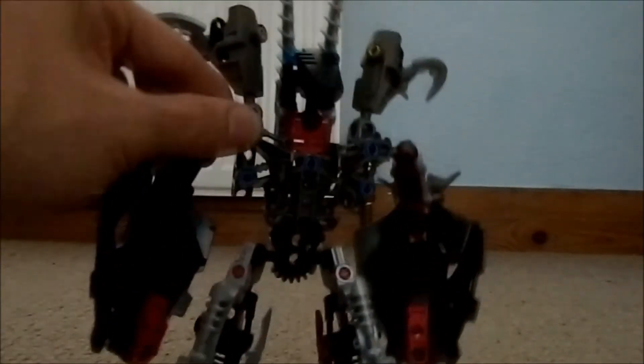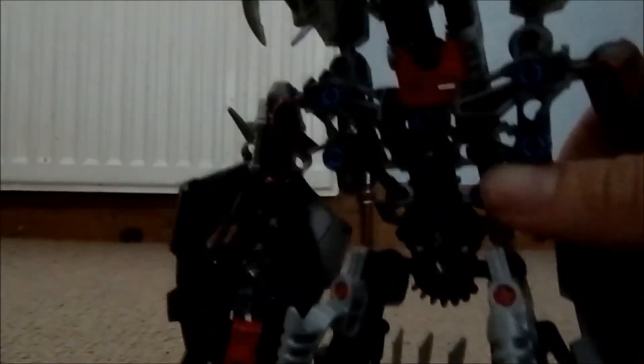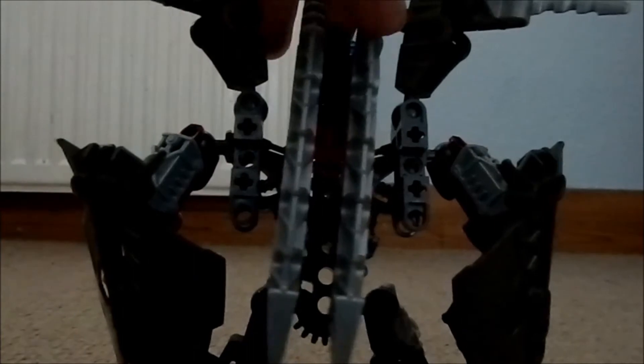His arms use the red limbs with either the Toa Inika armour or the Vezon armour — it's up to you. For his head, he has the Vahki head with some Barraki eyes in the corners — not the usual long Rahi eyes you find on sets like Gadunka or Fenrakk — just small pale dot blue eyes. He's also got big blades running down here; I'm not entirely sure what they represent, maybe spikes running down the length of his back.